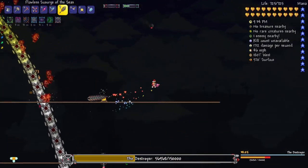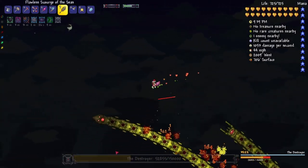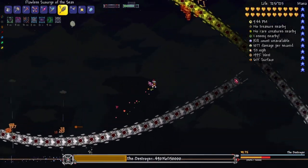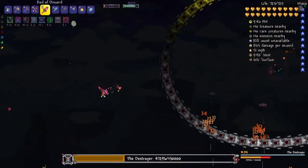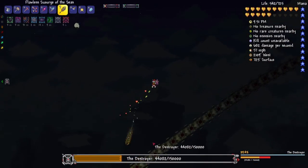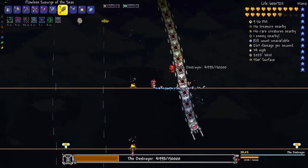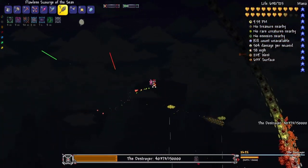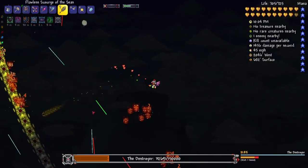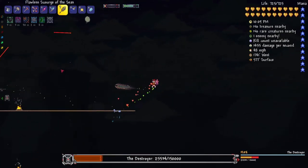I definitely think this weapon is really good for the Destroyer because of its piercing ability. Really, I didn't have to change anything — I just had to get better potions and a couple extra weapons and accessories and I was good. The Rod of Discord is a very good utility to have for this fight, because if the Destroyer does wrap around you, you can just teleport out. It does look like we're going to win — I don't think we lost very much health at all during this whole fight. Unless he does something insane, we have this in the bag.